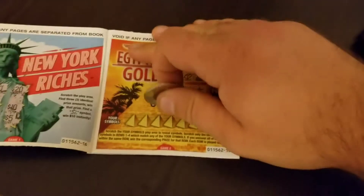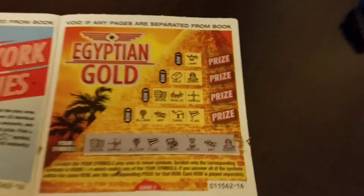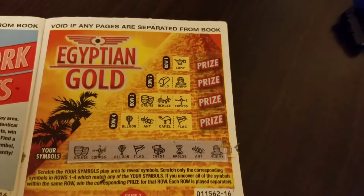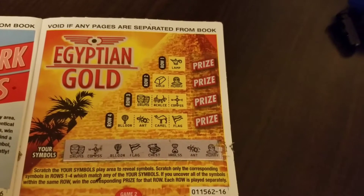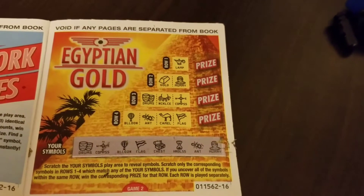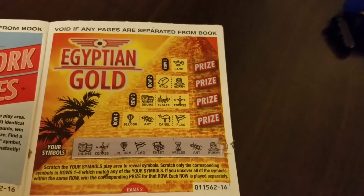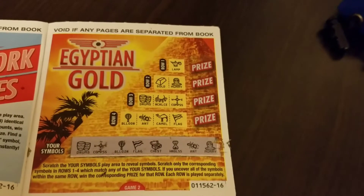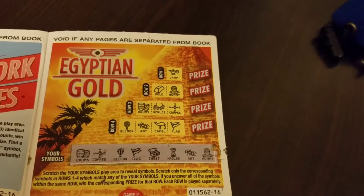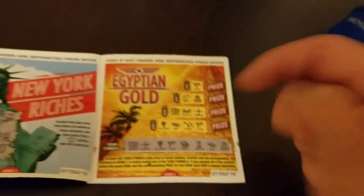What is this? Scratch the symbols, reassemble, scratch only the corresponding pieces. Oh okay, I see this. Do we have the lamp? No. We've got the mummy but not the gold. We got the drums, but no necklace — we got the compass. And we got the balloon, the amp — nope, not the camel. Nothing on that one.